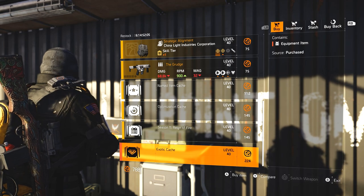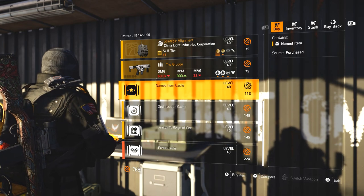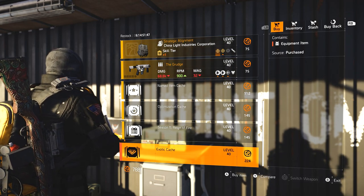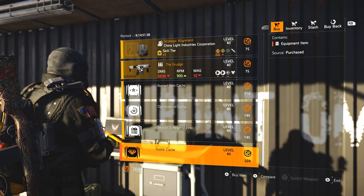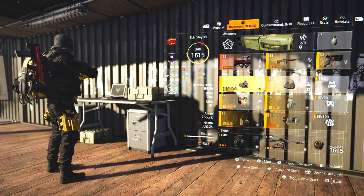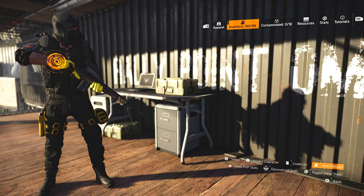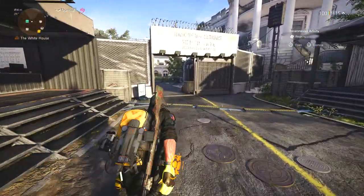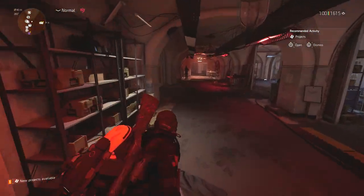The other thing, of course, is you're able to get the Countdown currency, which lets you pick up your optimisation caches and exotic caches. Exotic caches are the things I always buy. I remember one season where you could purchase exotic caches prior to the season going live, and when that season went live, those caches would actually drop the new exotics. I don't know if that will happen with Season 1 of Year 5, but just to be safe, I'd recommend purchasing some exotic caches — because even if it doesn't happen, you can open them, deconstruct them, and get the exotic components, which are going to be very important.